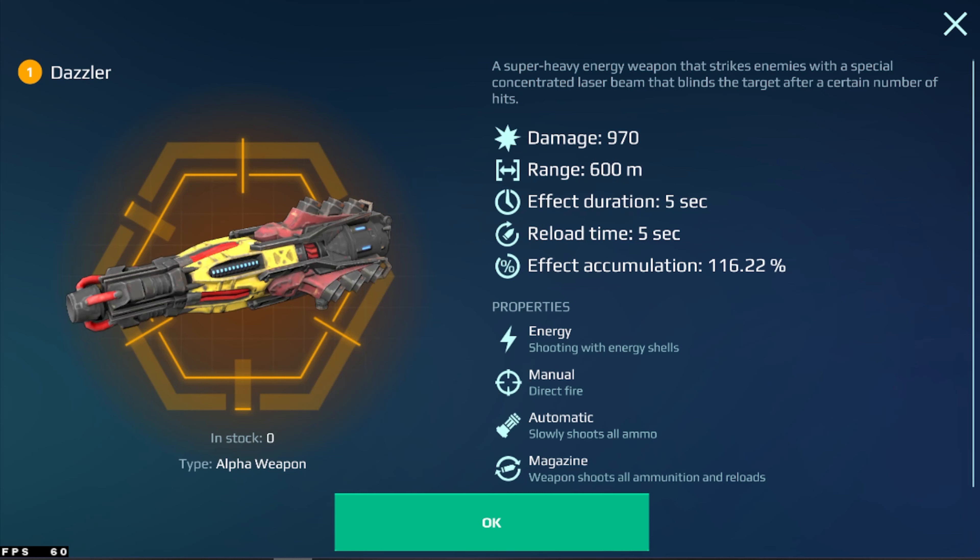Hello everyone, welcome to my YouTube channel Battle Arm. This is our first giveaway on the channel — made possible by Pixonic, so great thanks to them. We are giving away 5 Dazzler, which is a titan alpha weapon.